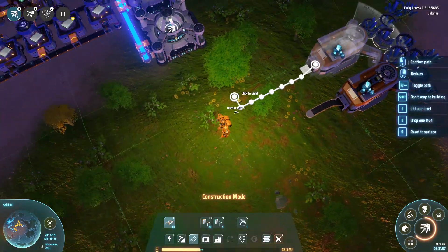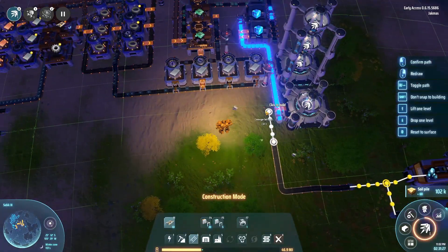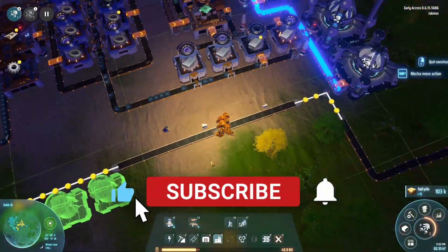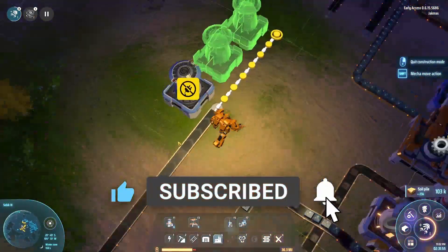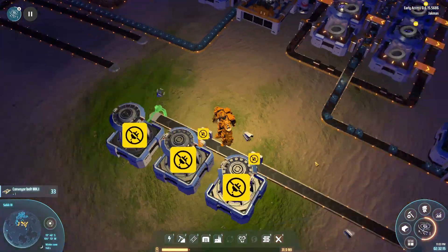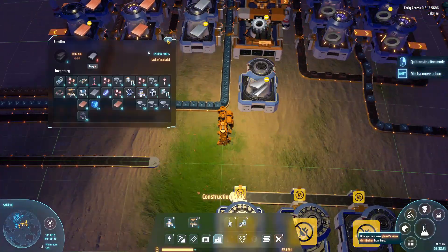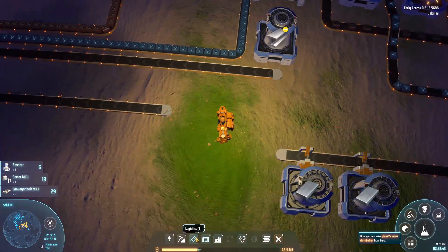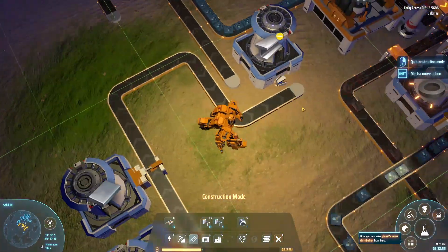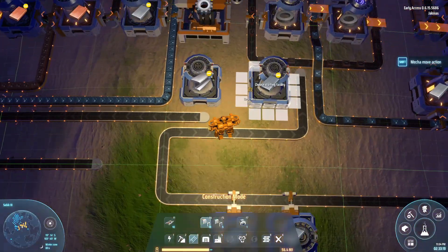I've just placed down two new miners on a new iron deposit because we're going to need a lot of iron — the deposit we've already got isn't supplying enough for the starter base. Looking back at this layout, it's not very good, but it works and does everything we need. I would change so much about it, but there's so much else to do.